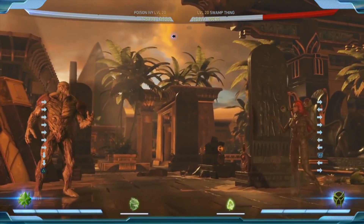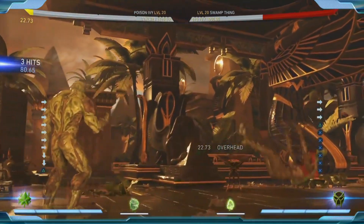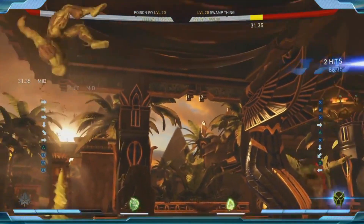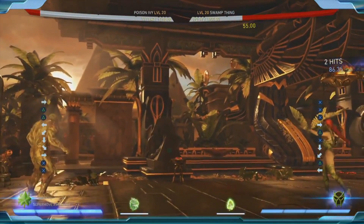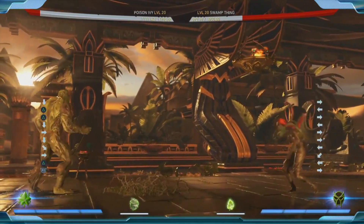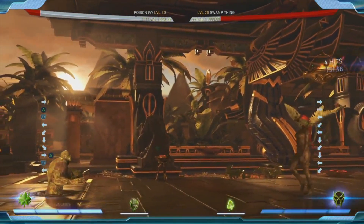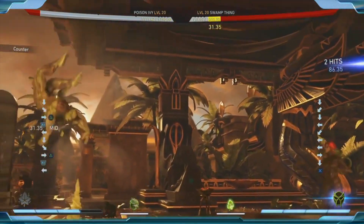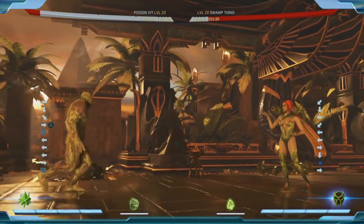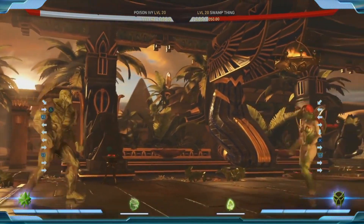She also has bark skin, which will actually have her take less damage. So going into that defensive stay-away game, it's pretty significant. A perfect matchup example would be if you're doing this against Dr. Fate and you have the bark skin on - even if his projectile is beating you and getting out before the drill, she's barely going to take any damage. So the onus is still on him to come in.